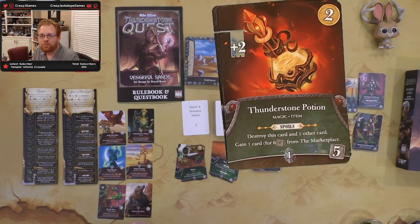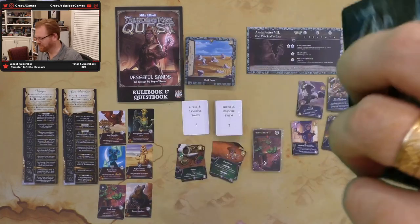Thunderstone Potions are worth two and give a couple of skill. Spoils: destroy this card and one other card to gain one card for zero cost from the marketplace. The tough part is you have to destroy it, and it's only worth one — cost of five makes it questionable.